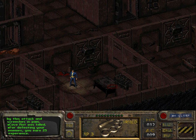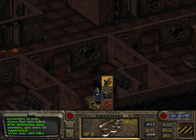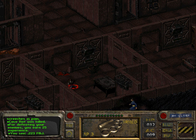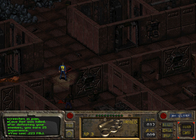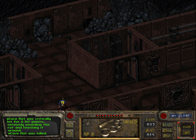Anything cool in here? Yes, there is — ammunition just lying on the floor. And another broken toilet — it is not usable if you're a woman. And another rat. Eventually we'll fight tougher enemies, much tougher enemies.